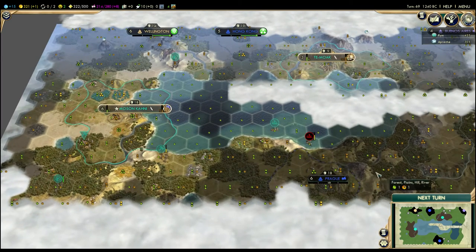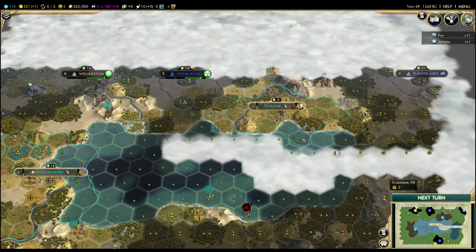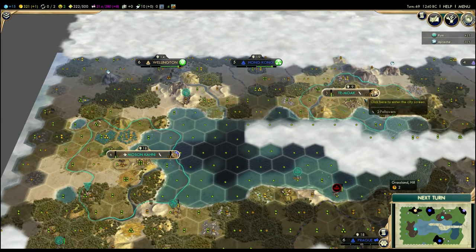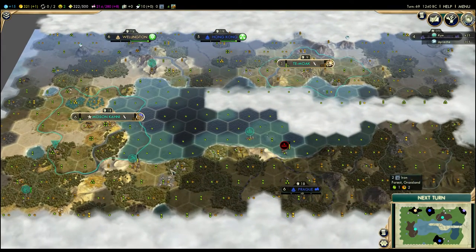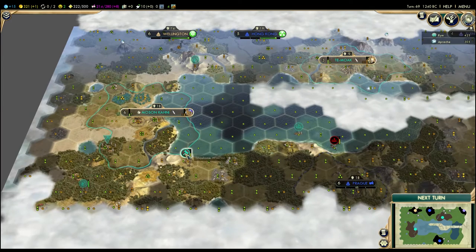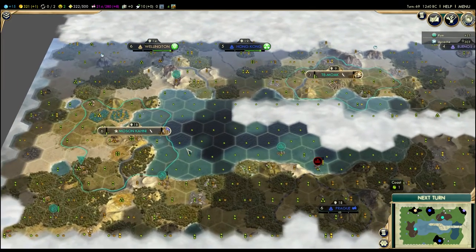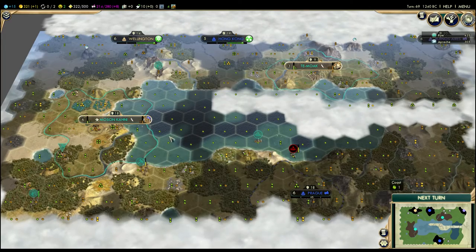Because now I can clear out that barbarian camp and that barbarian camp. As much as I hate to do it, I really want to send this guy up here to harass. I think I'm actually going to send both these guys forward. We'll see what I do with this guy after I take out that camp. This warrior is definitely going to poke around in here, possibly clear out this camp, might actually move him back and heal. But generally, I just got to wait for this to finish so I can be friends with Wellington. Get these workers done and just really buff out these cities before I expand too much further.